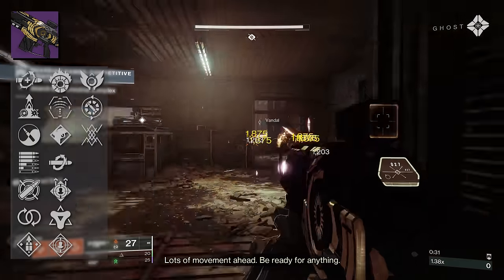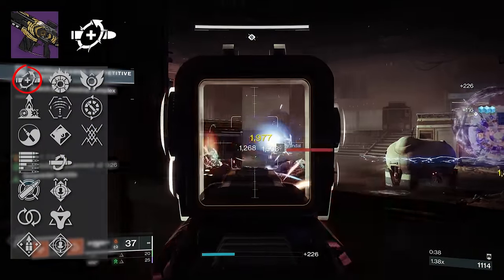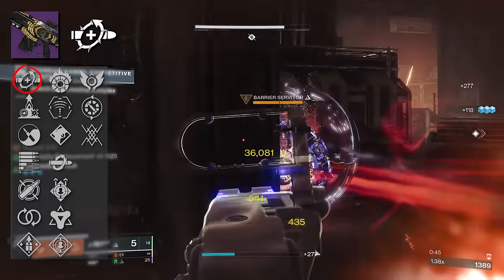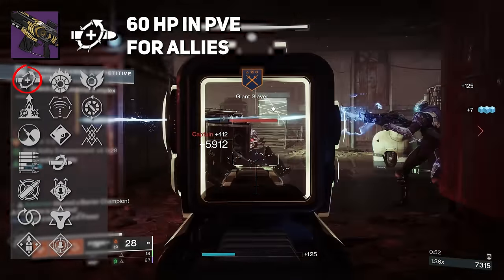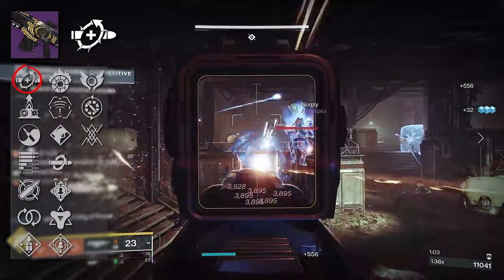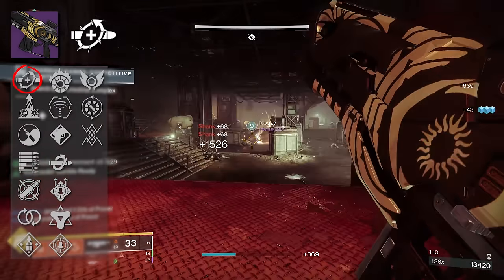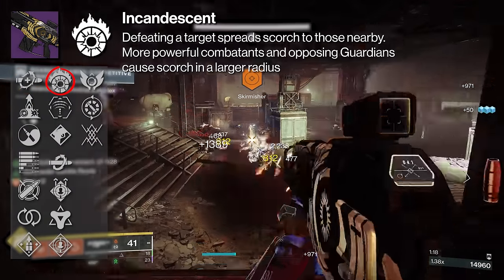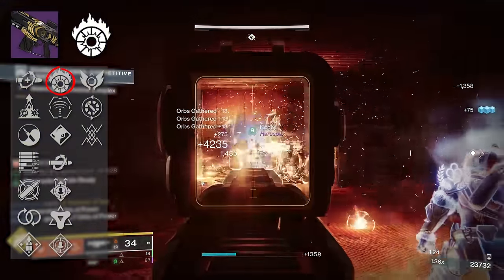For PvE perk recommendations, I want to start with Heal Clip — a trait many of you probably never thought would be good. With update 7.3.5, Heal Clip is no joke. It now grants you Cure x2, and Cure x1 to nearby allies, which means inside of PvE you're getting 110 HP after a kill and reload, and giving your allies 60 HP. I would highly recommend pairing it with Incandescent in the fourth column, as the solar synergy you can get on Summoner is amazing — with Incandescent spreading Scorch after defeating combatants, that synergy with Solar 3.0 is beautiful.